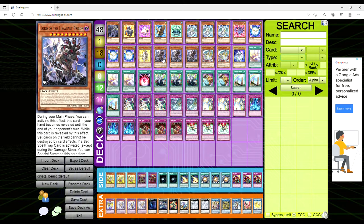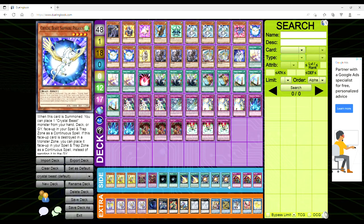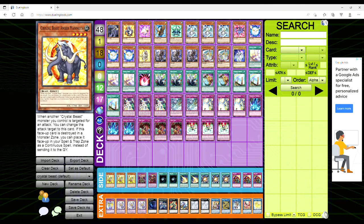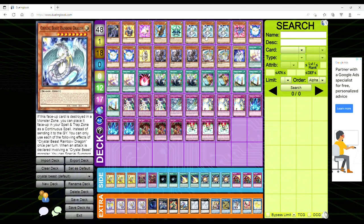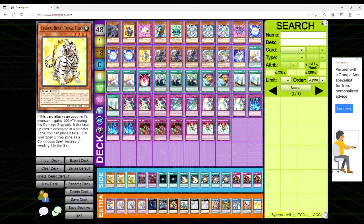With all that out of the way, let's dive into this video. We're playing one copy of Artifact Scythe because we want to scythe lock people, and we're playing Dagda. For the Crystal Beast engine, we're playing one Amber Mammoth, one Amethyst Cat, one Cobalt Eagle, one Emerald Tortoise, three Crystal Beast Rainbow Dragon, one Ruby Carbuncle, three Sapphire Pegasus, and one Topaz Tiger.